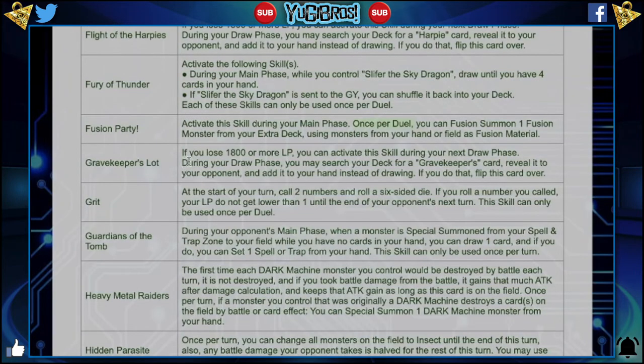Gravekeeper's Lot is the same as Flight of the Harpies and Destiny Draw. If you lose 1800 or more life, during your draw phase, add a Gravekeeper card. Again, just change this to like 800 life. Rework it so it makes more sense.